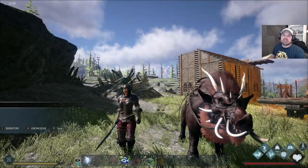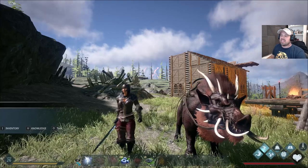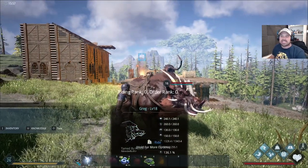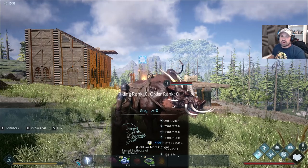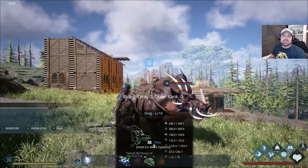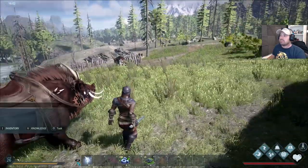Greetings guys and girls and fellow gamers, my name is Games2Cakes and welcome back to Dark and Light. Today we're gonna take Craig out here for a spin — our boy we tamed at the end of the last episode. We're gonna see what he can do, like what he can harvest, what resources he gets from different things, and what fights he can get into and what he can survive. Hopefully we're not gonna get him killed.